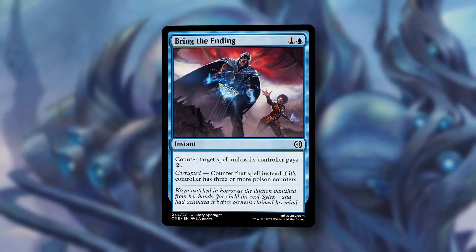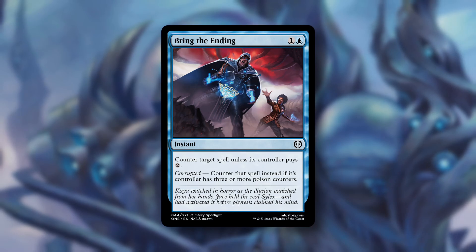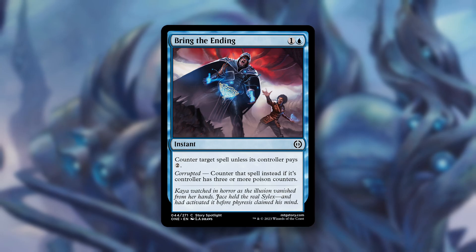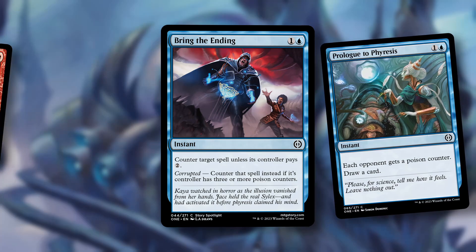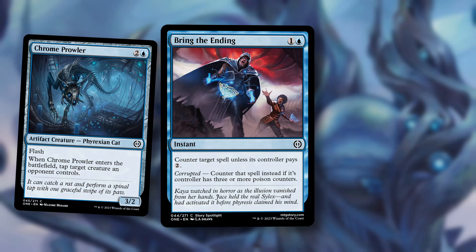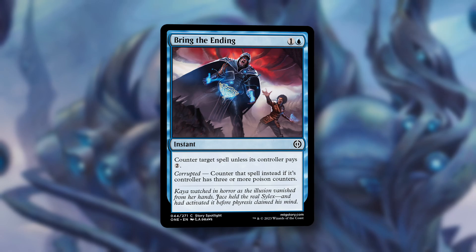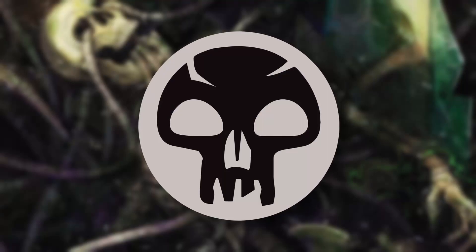At its baseline, a solid counter in the early to mid game. A two-mana tax is enough to nab some three or four mana spells, depending on when you choose to leave this up. Cards like this also get better when you have lots of things to do at instant speed, in case your opponent decides to play around the counterspell. So this pairs well with Experimental Augury, Prologue to Phyresis, or Thrill of Possibility. There's also a flash creature at common in blue, Chrome Prowler. Normally cards like this struggle to scale with the game, but if you manage to get three poison counters on your opponent, this becomes extremely powerful, countering anything for just two mana.